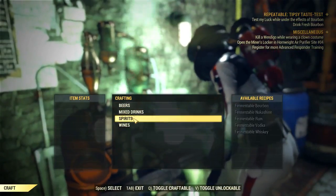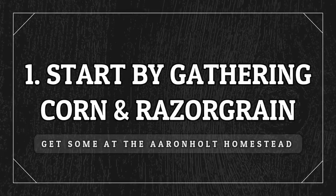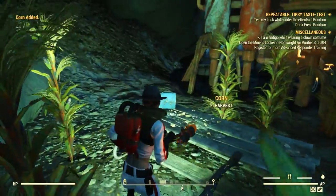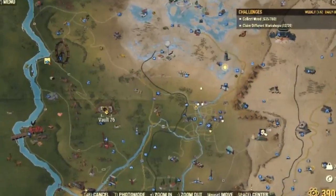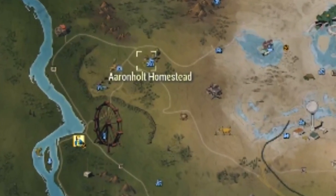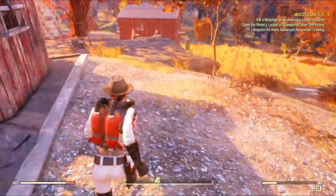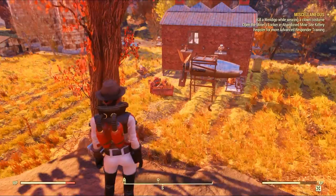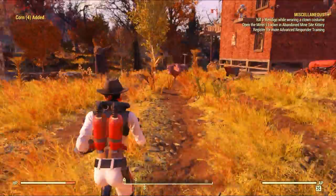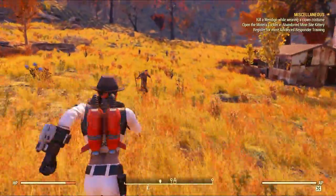Crafting bourbon is rather easy. The main ingredients are corn and razor grain. If you have some at your base, just collect as much as you want. Otherwise, you can head to Vault 76 to save some caps and auto-teleport to Aaron Hold Homestead, which is a very popular farm in my guides because it has almost everything you need when crafting drinks. First, you can collect corn, which is all over the place - there is plenty to go around even if you want to craft tons of bourbon. If it's not enough, just relog and you will end up in another server to collect all the corn again.